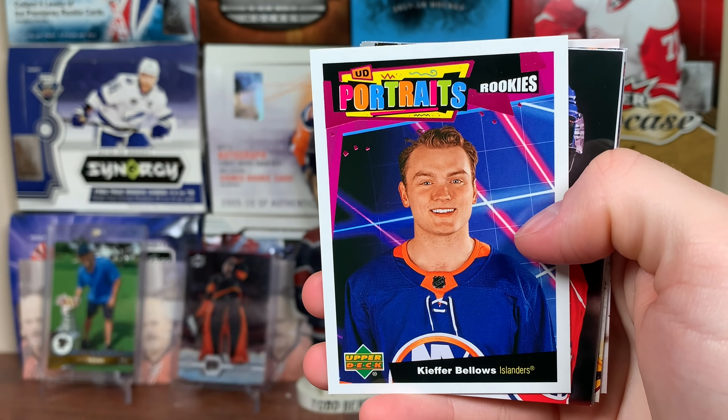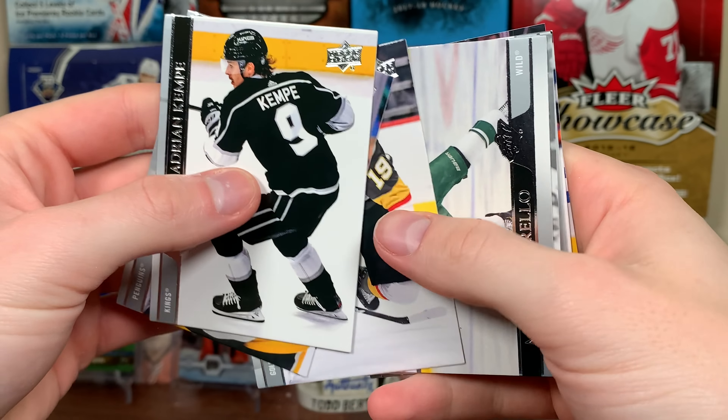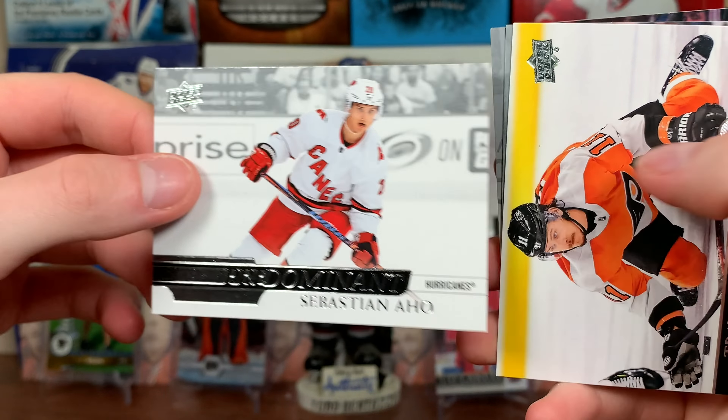We got Kiefer Bellows Fortress Rookies — frick off Tomas — but there's a Bellows Fortress Rookies. Next pack: a Predominant, the backs have the blue one, so I think it's a Young Guns. But there's Sebastian Aho Predominant — there we go.